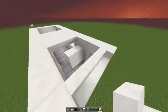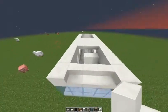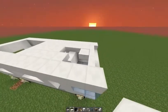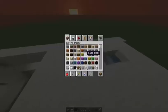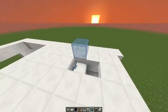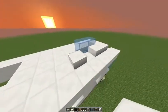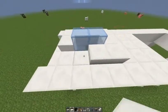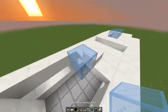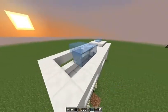This gap we left — we will fill it here, here, here, here and here. We will place some glass like that. And then we'll cover each side with quartz slabs — it just looks better. And here we'll make the same. And here and here. It will be something smooth and it looks amazing.